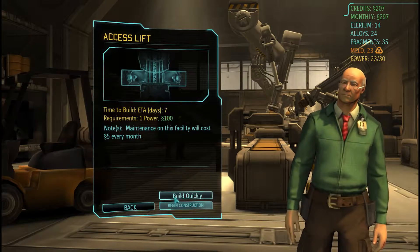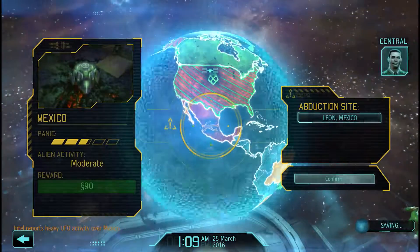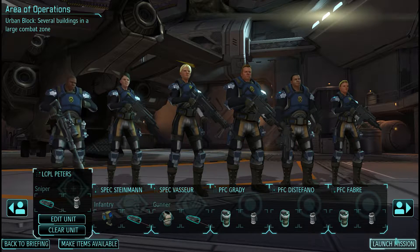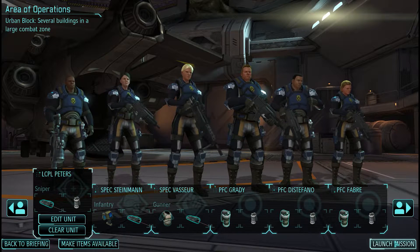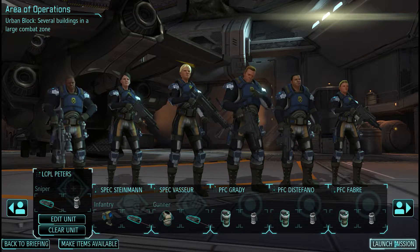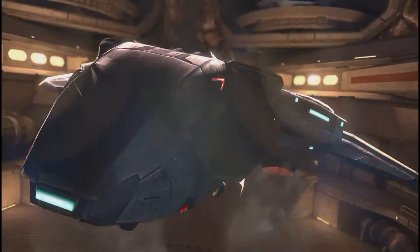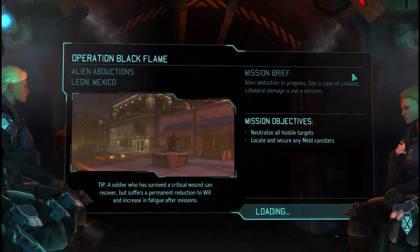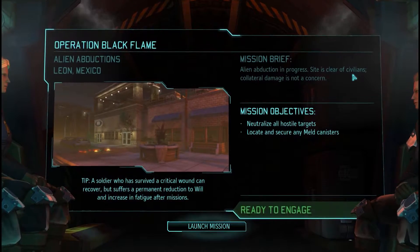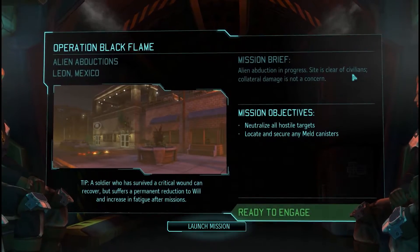We set to work on the final portion of our lift, and upon scanning we almost immediately are given a new abduction. It's a moderate mission and we're short on promoted soldiers, so we send our remaining lance corporal, two specialists, and a gaggle of rookies. Our sniper Peters will provide ranged support while our infantry Steinman takes point with our motion tracker. Vassure will give us suppression capabilities, and the rookies are supplied with a flashbang and smoke grenade each. It appears the aliens have targeted a popular tourist shopping center in Leon, Mexico. Join me next time as XCOM interrupts the sectoid sightseeing in Operation Black Flame. Thank you for watching — commander out.